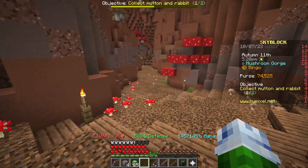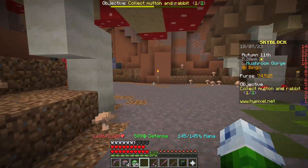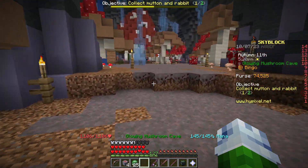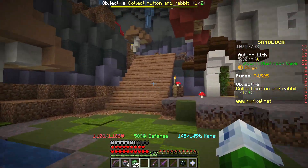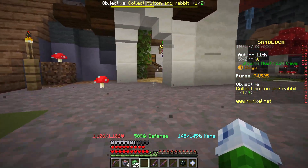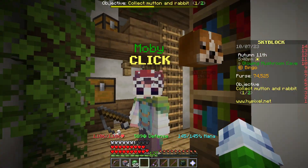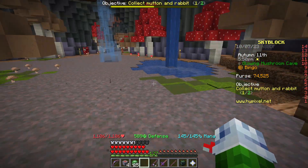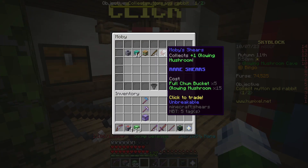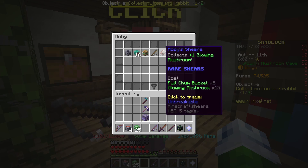If I just go straight we'll still hit it from this side. The NPC is right here — if you come down these stairs, he's here. This is Modi. There's a quest line to do his quest, and it's to get these glowing mushrooms. He's got lots of cool stuff in here, like the Modi shears, which would be really cool to have.